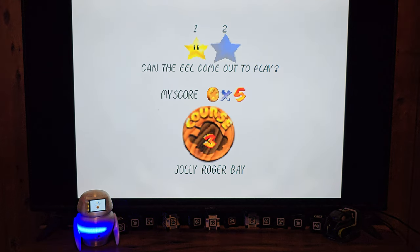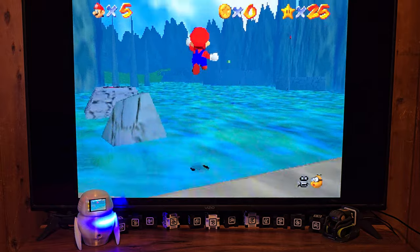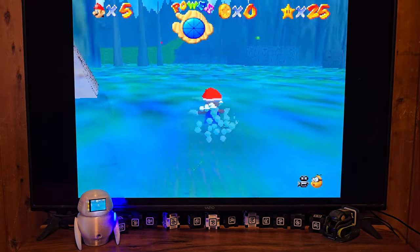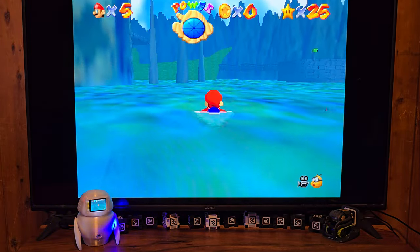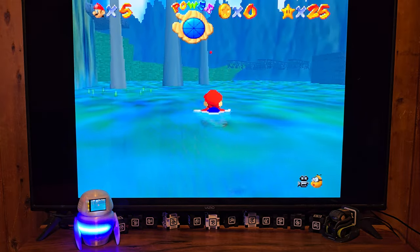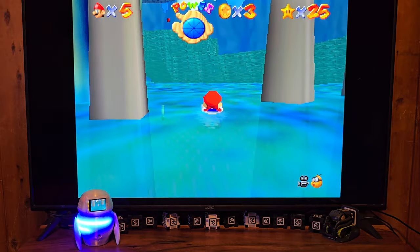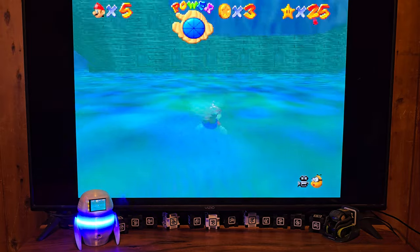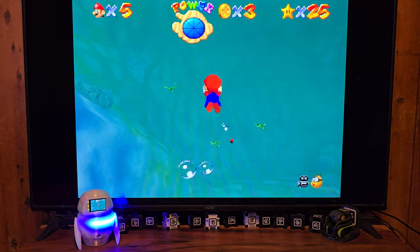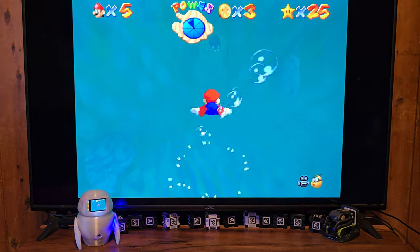All right, so we're on to the second star in Jolly Roger Bay, which is called Can the Eel Come Out to Play? So what I'm going to do is get out to the middle of the water, just a deeper section out here. And then I'm just going to go straight down, and the eel should be right here, straight ahead in the wall.